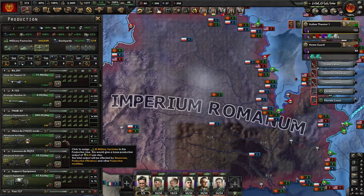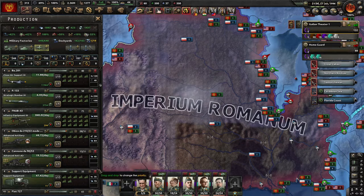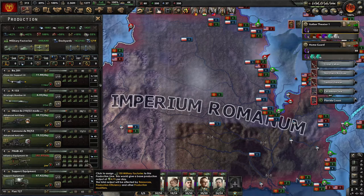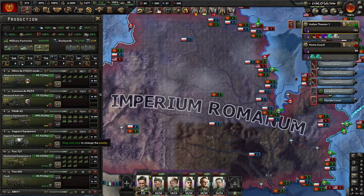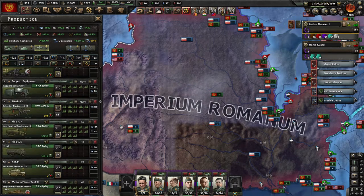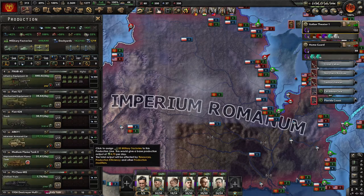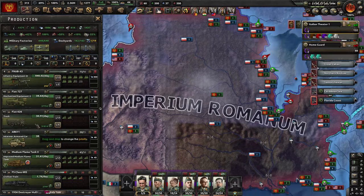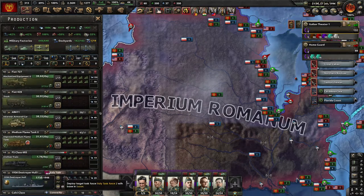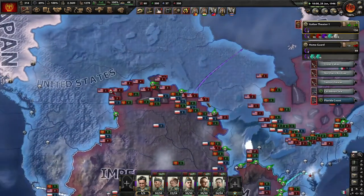Let's drop a few more going here and get the infantry equipment set up. We could probably cut back on the mechanized infantry a little bit. Trucks are looking good. Let's get some more interwar armored cars and some more flame tanks. That'll do for now — let's go ahead and unpause and let them continue their march towards... Hudson Bay.